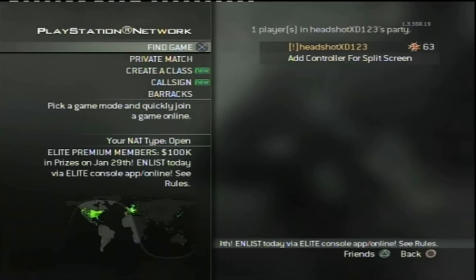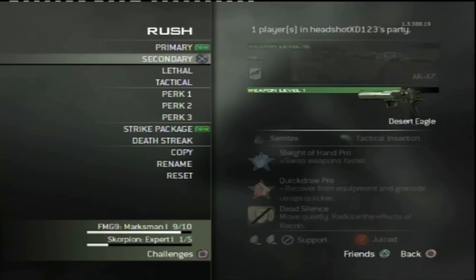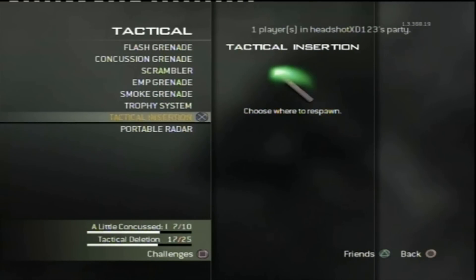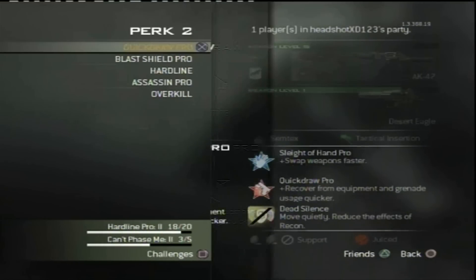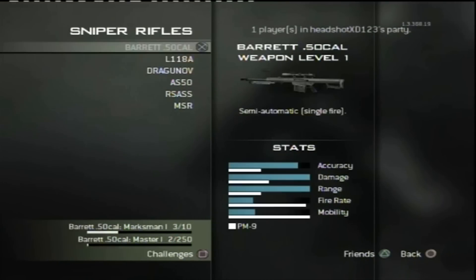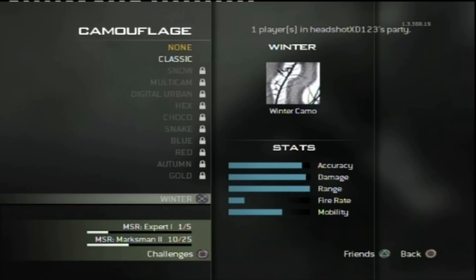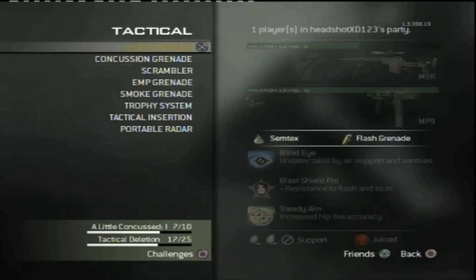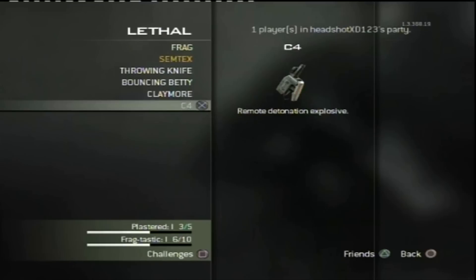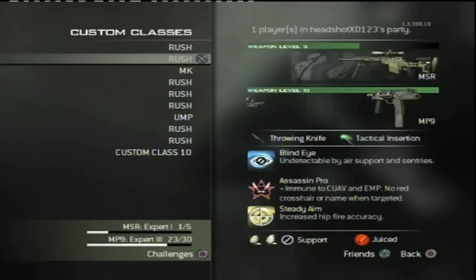Hey guys, it's the Kings Console here and I got an amazing glitch for you. This glitch has been out since the first day and it's a pretty easy glitch. All you want to do is put on a tactical insertion — I suggest Quick Draw Pro as well if you have it unlocked. For your second class, and this is how to do it without getting caught, you just want to put on a sniper and tactical insertion.